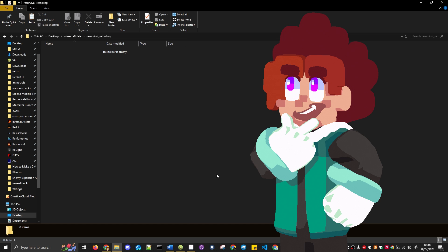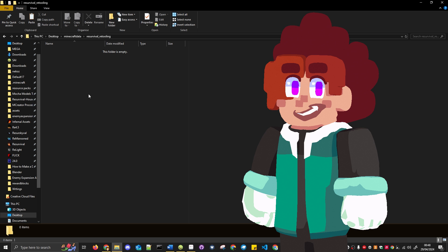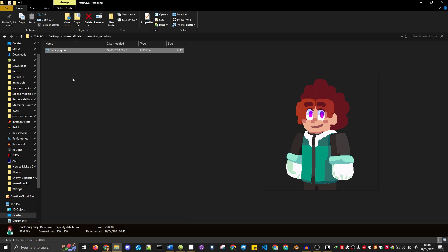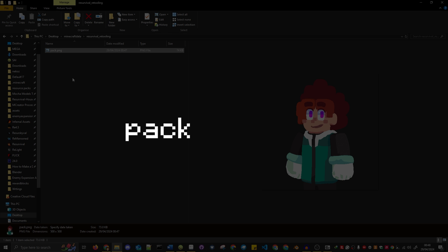Well, two required things anyway, but you'll want your datapack to have an icon, right? Add any 1x1 PNG in here and name it pack.png. Then it'll show up in the in-game datapack menu whenever you apply it. The file has to be called pack with the file extension being .png — it shouldn't be called pack.png.png.